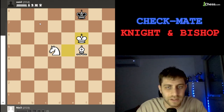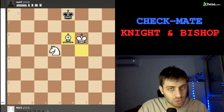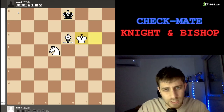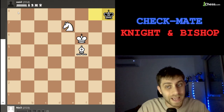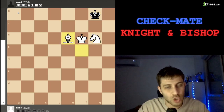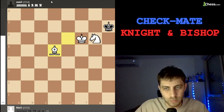Knight d5 check, king f8. As you can see the king is really trapped here. We must bring this king to a8. King e8, I played bishop e6, king f8, then king g6. I was in time trouble so some small mistakes of course. I play bishop f5, king g8, now knight e7 check, king h8, then knight g6 check. After king g8, bishop e6 check, king h7 — this is the key position.